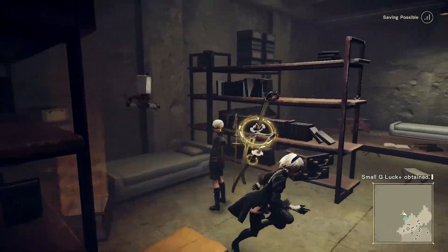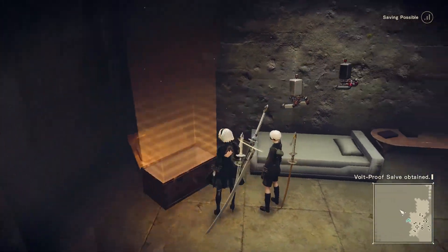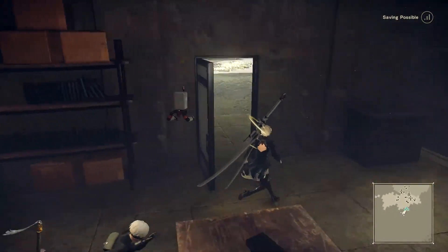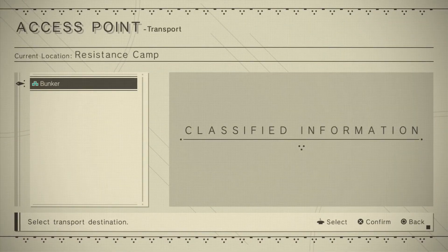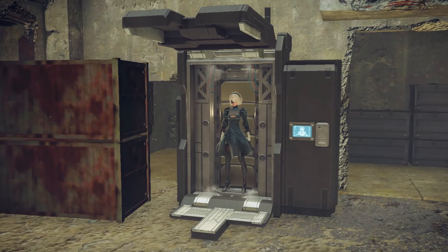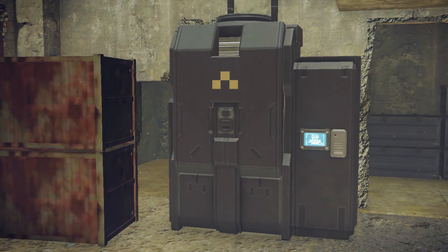There's a box here, and there's a box here. Nice. Let's go out here — let's fast travel to the bunkers. Oh, and this is how you travel: you can only travel to another place if they have these box machines.